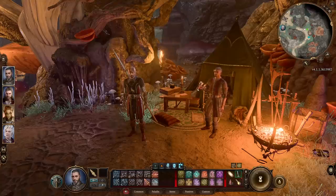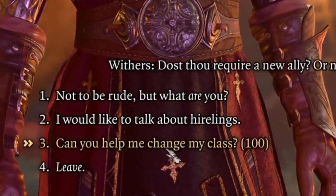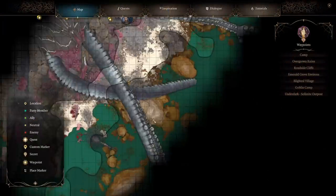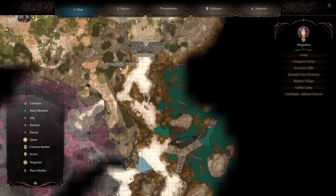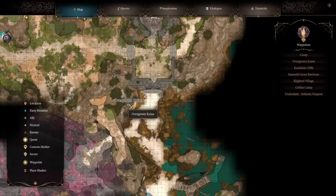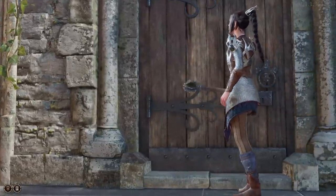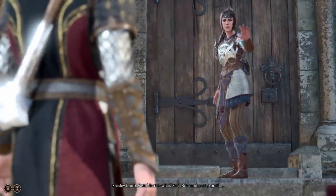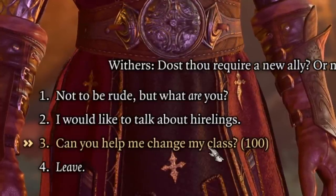Finally, a quick word on respeccing — yes, it's a thing in this game. It's done with a character called Withers in your camp, for 100 gold. To unlock him: in the first region you land in, work your way along the beach to find the overgrown ruins. Inside, press a button that spawns skeletal enemies you must defeat. Then open a coffin to reveal Withers, who will eventually show up at your camp and offer respeccing along with other services for 100 gold.